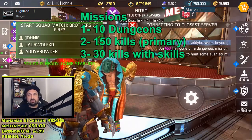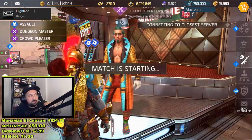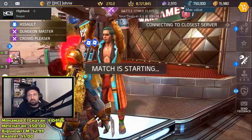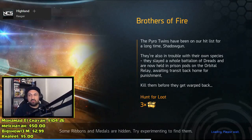So: 10 dungeons, 150 kills with primary, and 30 kills with skills. We're gonna start with the 10 dungeons, but at the same time you get primary kills and skill kills simultaneously. When we're done with the 10 dungeons we'll do some arenas to finish the kill missions.